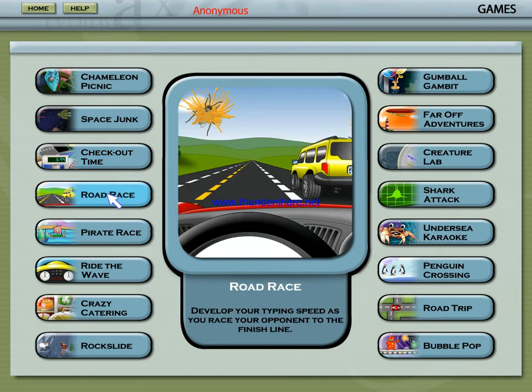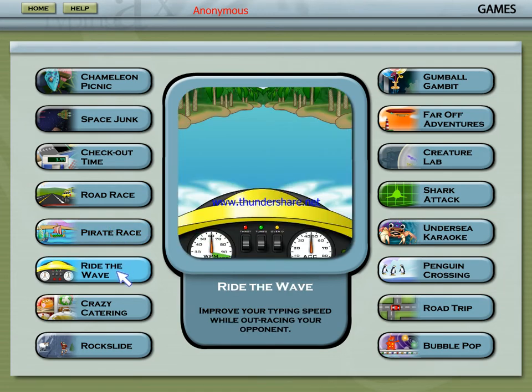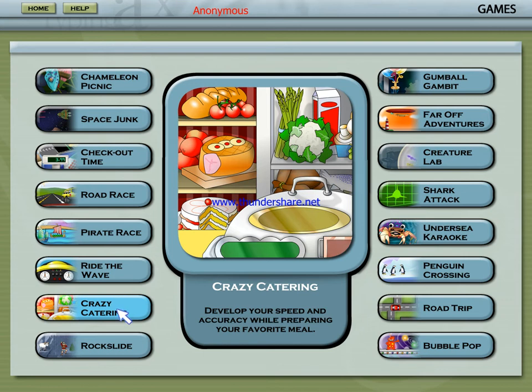Put the pedal to the metal and improve your typing speed in Road Race. Raise the anchor and hoist the mainsail — it's time for a pirate ship race. Take to the water and improve your typing speed in Ride the Wave. Cook up a tasty meal for tonight's big dinner in Crazy Catering.